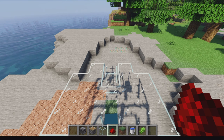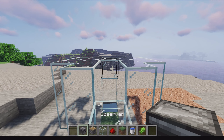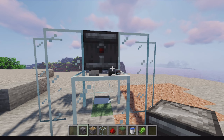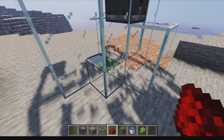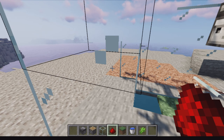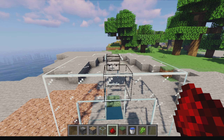The last one for today is a sugarcane farm. Here are the items you're gonna need. Go to the back of the build and start with a simple observer. Place the observer here, and now place one redstone block. Make sure you have this layer set up.